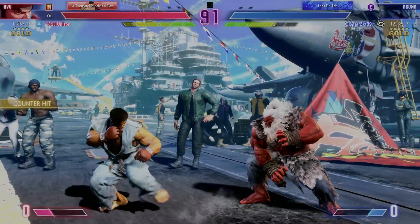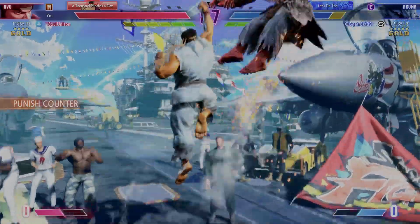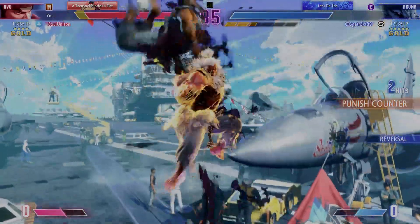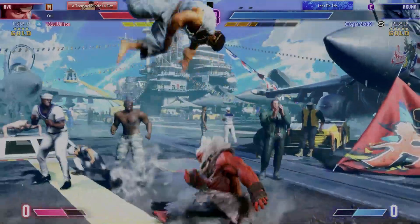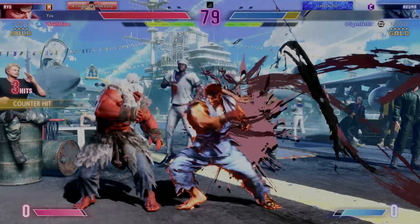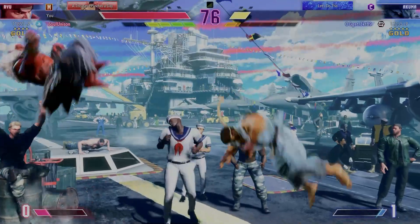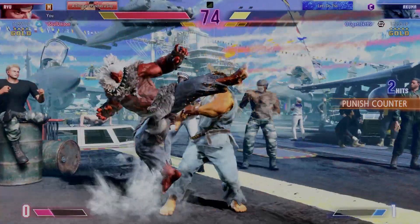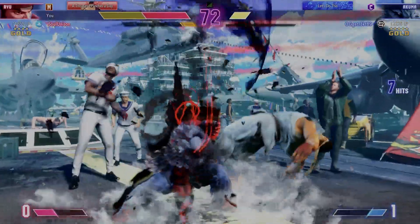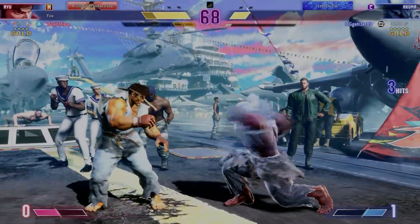Still slugging it out here. The low heavy hits. Checks with the projectile. Down. Jump in finds the mark. Player one, activate your super — you can't forget the super for extra damage. Looking winded, burnout changes the game. Takes a trip. Player two can't afford mistakes without the drive gauge.